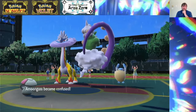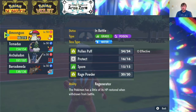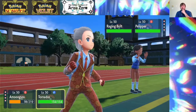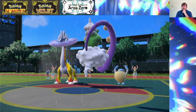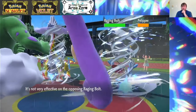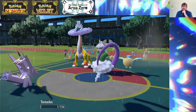What we can do is immediately switch Amoongus out, undo the confusion, and go for the Bleakwind with Tornadus to try to get a little bit of chip into the Pelipper. We've got to get rid of the Raging Bolt if we want to do anything with Baraskewda. We'll get a little bit of HP back with Amoongus, bring in our own Archaladon, and that way Archaladon can put some pressure onto the Raging Bolt. We do have Draco Meteor at our disposal. We're going to live this hit.